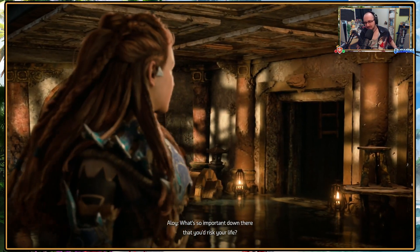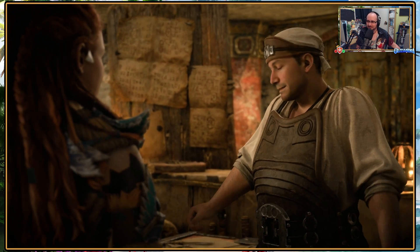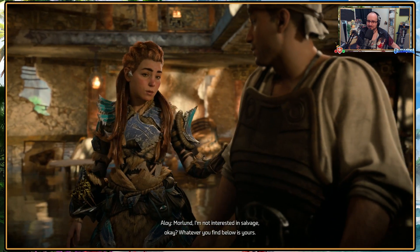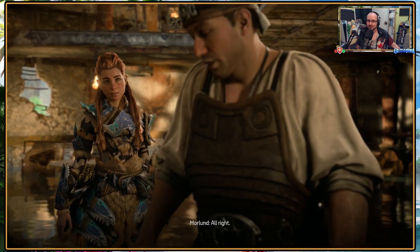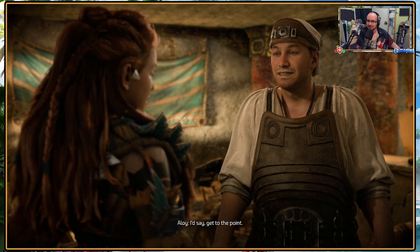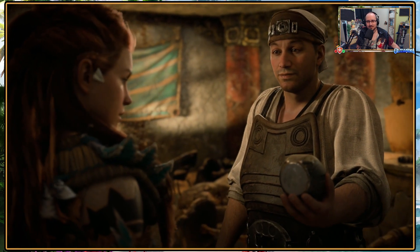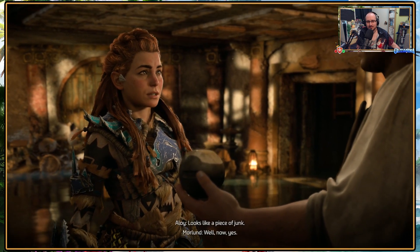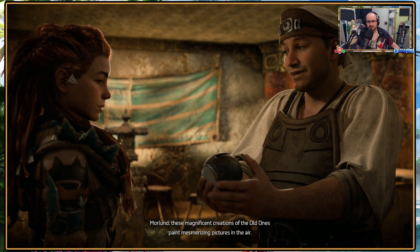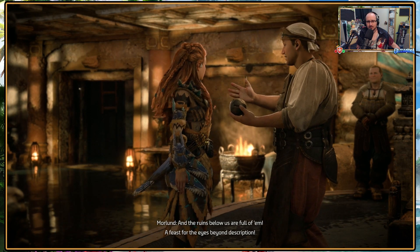'What's so important down there that you'd risk your life?' 'I'm not interested in salvage — whatever you find below is yours.' 'What if I told you we were delving for the most spectacular treasures ever scribed by man or maid?' 'Get to the point.' 'No nonsense — I like it. Behold — an ember.' 'Looks like a piece of junk.' 'But with a proper spark, these magnificent creations of the old ones paint mesmerizing pictures in the air. And the ruins below us are full of them — a feast for the eyes beyond description.'